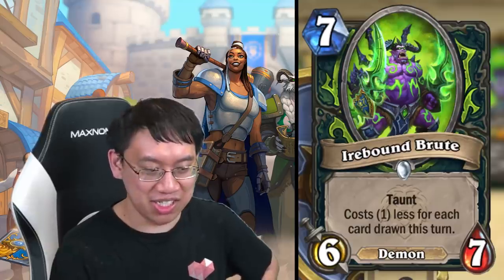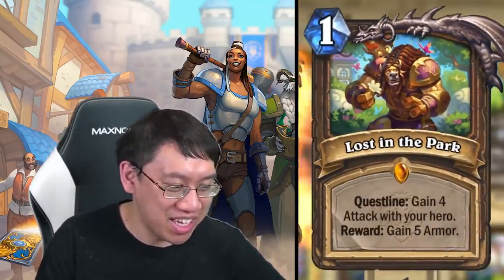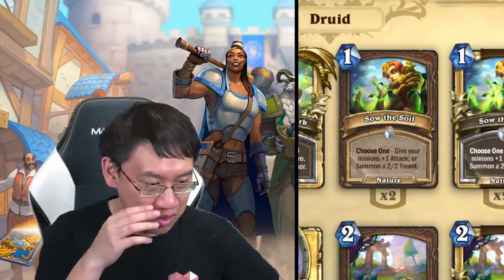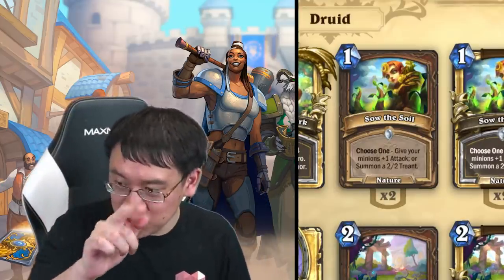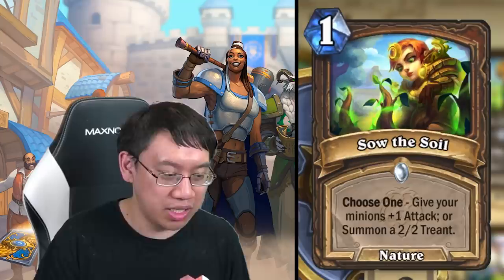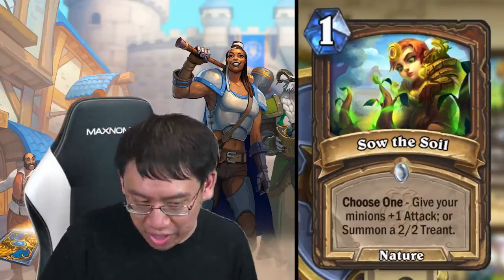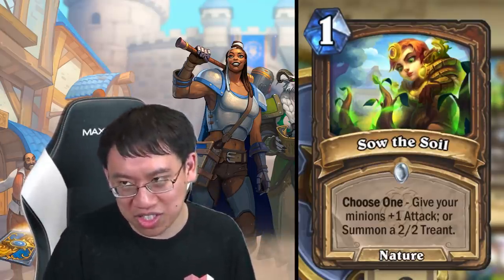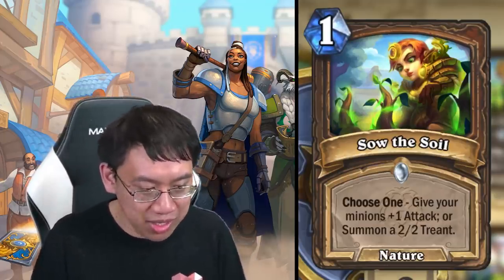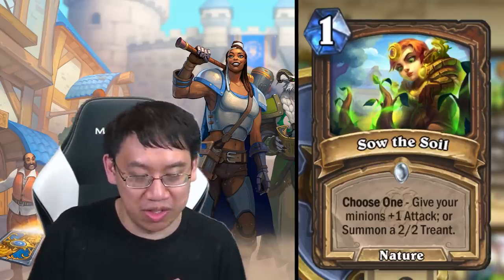I've got some bad news for Druid — they didn't really get a package with Lost in the Park. I was expecting to see more plus-attack cards; instead, we got a token package. But the cards are pretty good for token. You have Sow the Soil: one mana, choose one — give your minions plus one attack, or summon a two-two treant. Either a permanent half-Savage Roar, or a one-mana two-two that can also give plus six attack if you have a huge board.